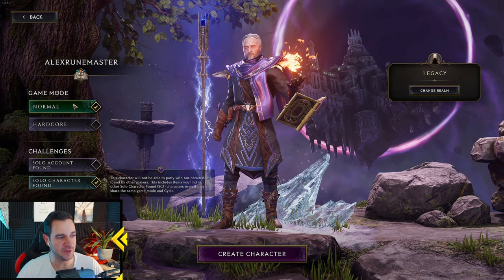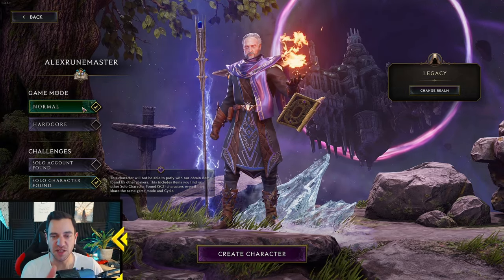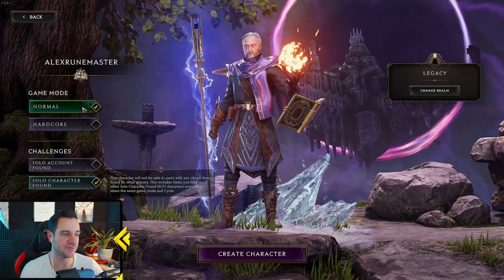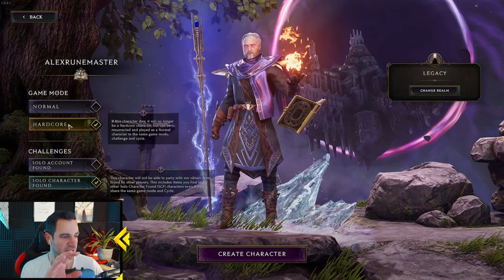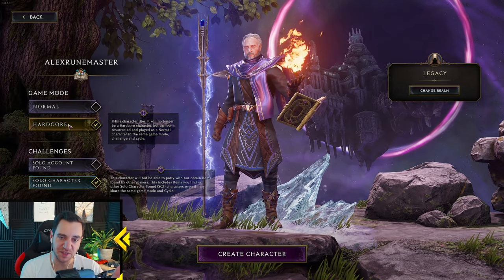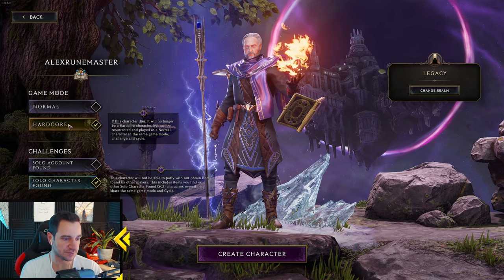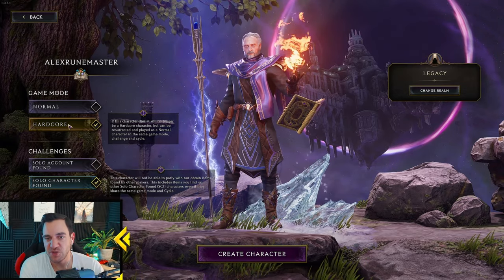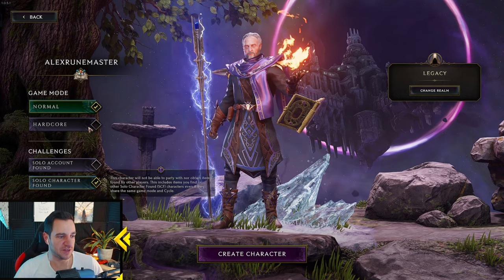Now you choose the mode. Normal is what most people call softcore — when you die, you just respawn or redo the dungeon, nothing crazy. Hardcore means when your character dies it will no longer be playable in the regular cycle; it gets degraded into a softcore character and also loses its gear. So if you die with your gear in hardcore, it's gone. Hardcore is really hardcore — you have to know what you're doing. I wouldn't recommend this for new players.